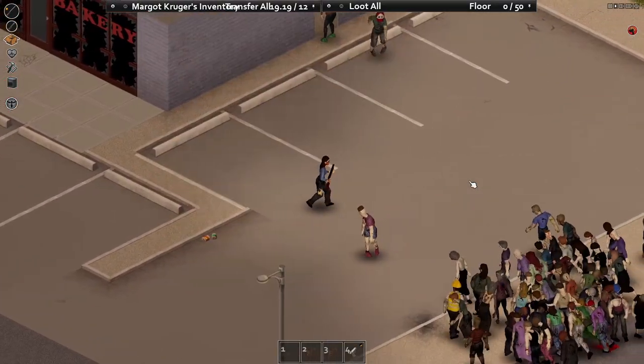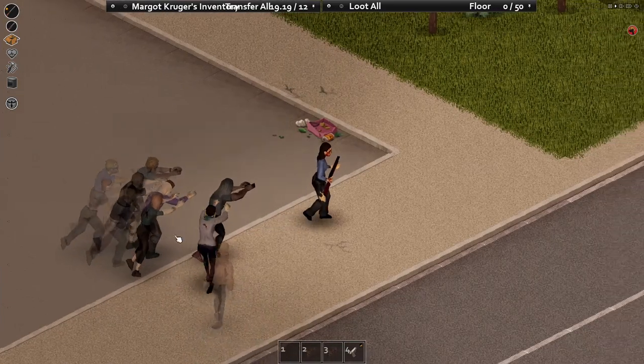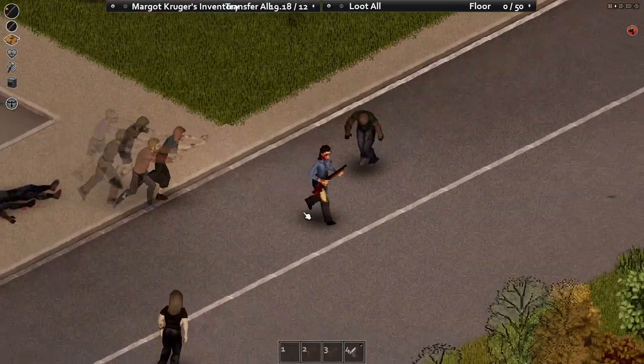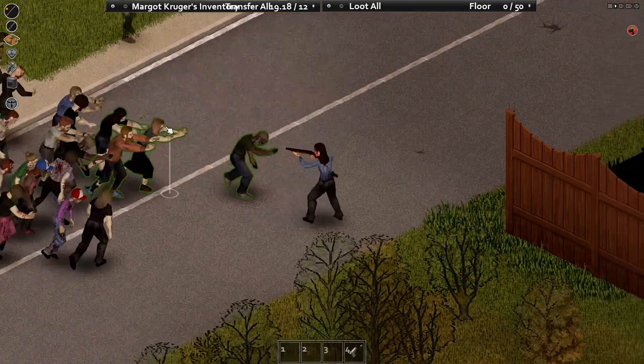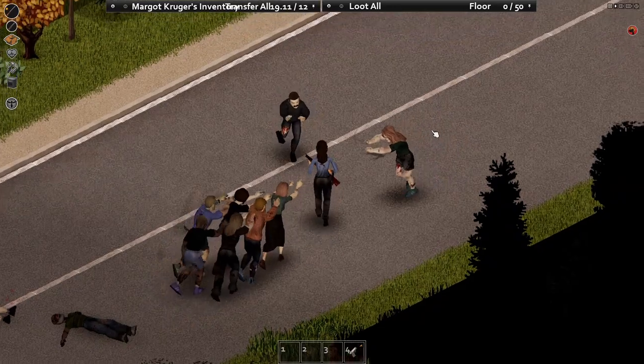How do you efficiently reach level 2? The answer is shotguns. Since experience is based on damage dealt and shotguns can hit 4 zombies at once, there's not much competition when it comes to power leveling. Specifically, you'll want a sawed-off shotgun because they do slightly more damage, but they're also much louder, which will draw in even more zombies.